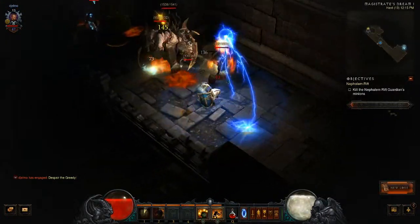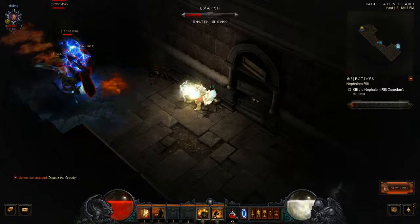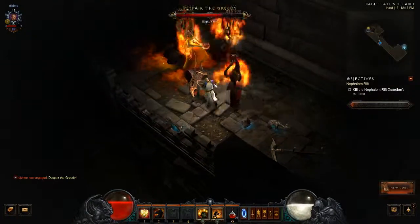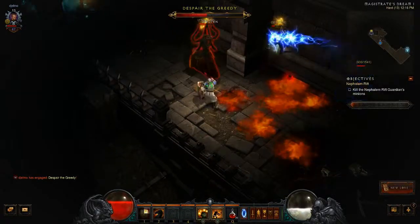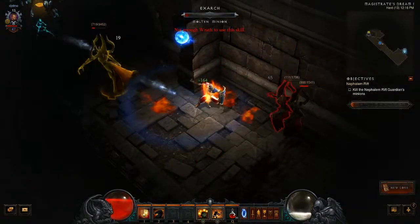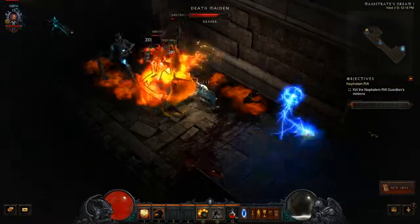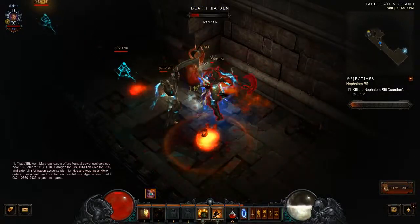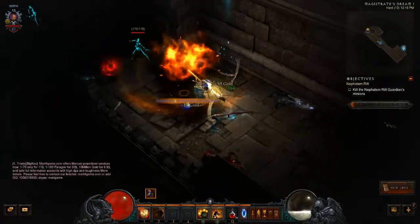There are two different parts of the adventure mode. You actually have to do the bounties first to get the Rift Keystones, and then you can unlock the Rifts. You basically fight your way through a random dungeon with random enemies — that can be any enemies — and once you get to 100%, you fight a random boss and get loot. I've got it on hard at the moment. I could probably increase that over time, but I thought I'd just start off pretty easy.